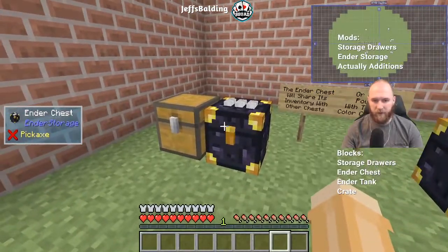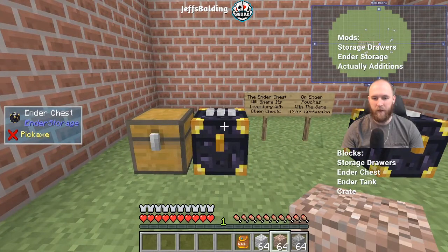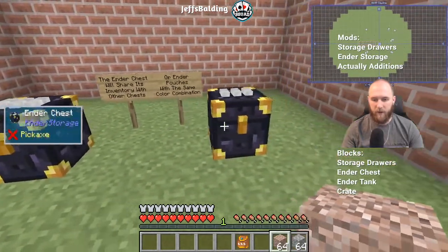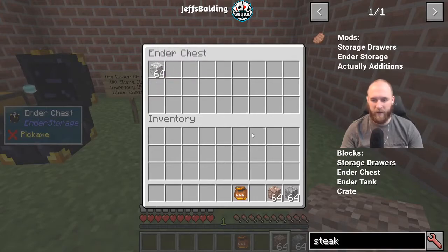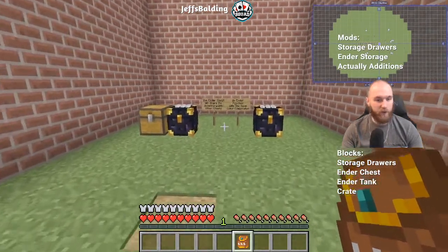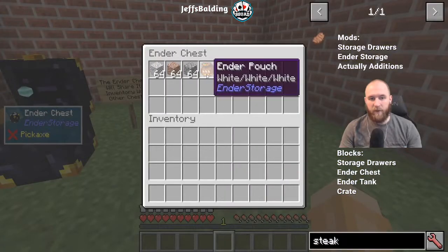Right here we see the ender chest — it's just like a normal chest with an inventory. What makes it unique is that any ender chest with the same color combination on top, like triple white here, will share the same inventory with all other chests like it. You can also make an ender pouch with the same color combination, which can access the contents of that chest from wherever you are in the world — even across different dimensions like the Nether or the End. Extremely useful.